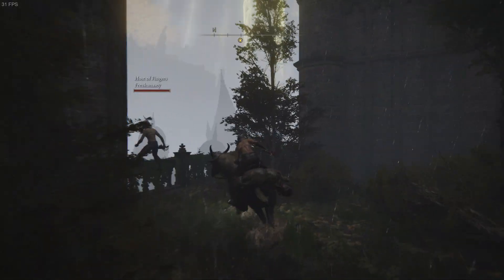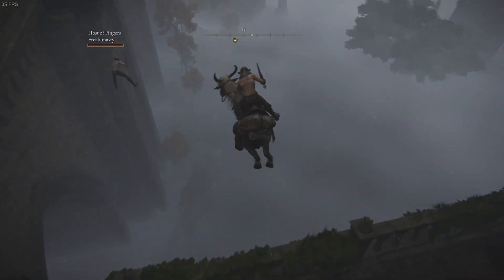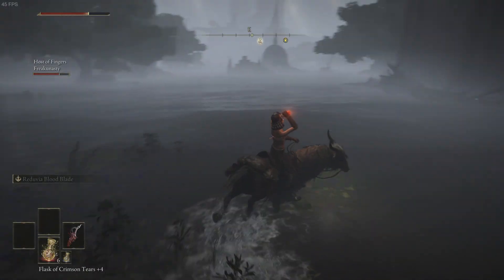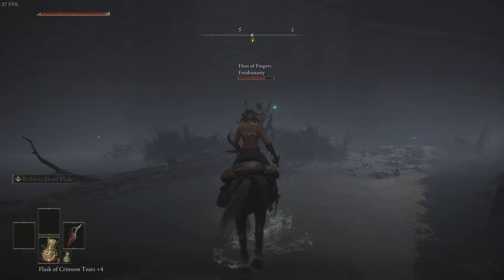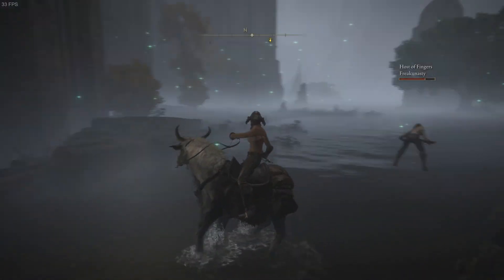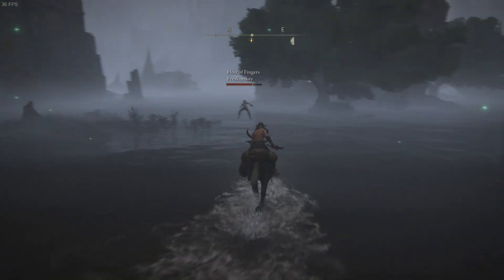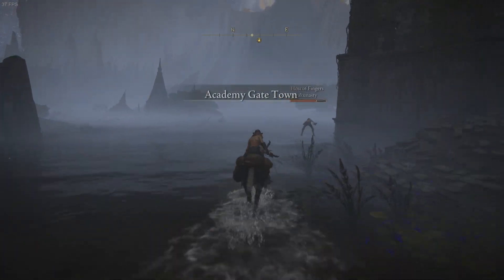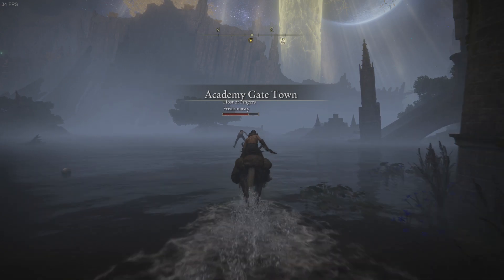Now we're going to go get EG's grace. You can run over here and hop — you can either land on the rocks or anywhere over here. They may have patched it so you don't die as long as you jump through there, but I always still try to land on the rocks just in case I'm wrong.